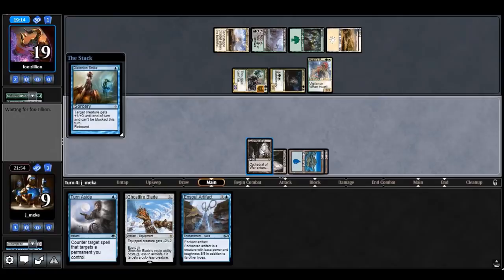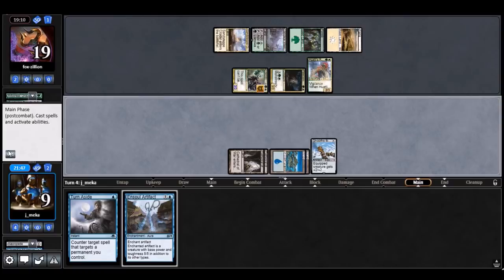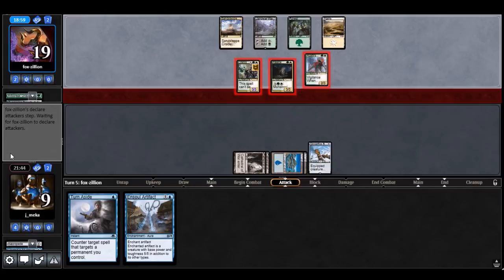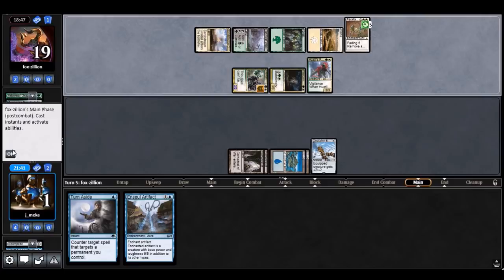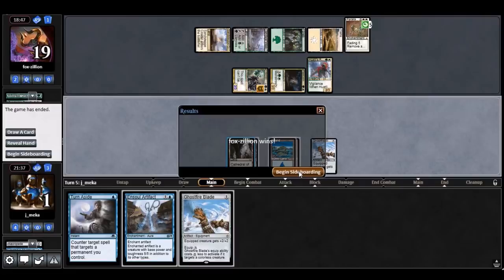Maybe I could have played that a little more patiently. If this had been an island I would have instantly won this game. As it stands it's just eight — if they draw a land I die to the monstrous. They have Parallax Wave so I could bank on that too. The fact that they're playing Parallax Wave now gives me a lot of information — I can play the Annuls and the Trickbinds. That really helps me out.